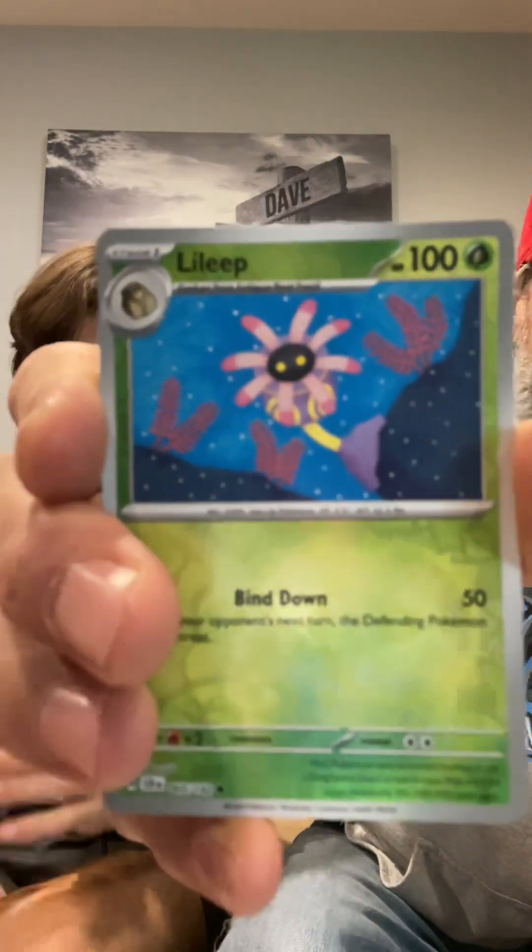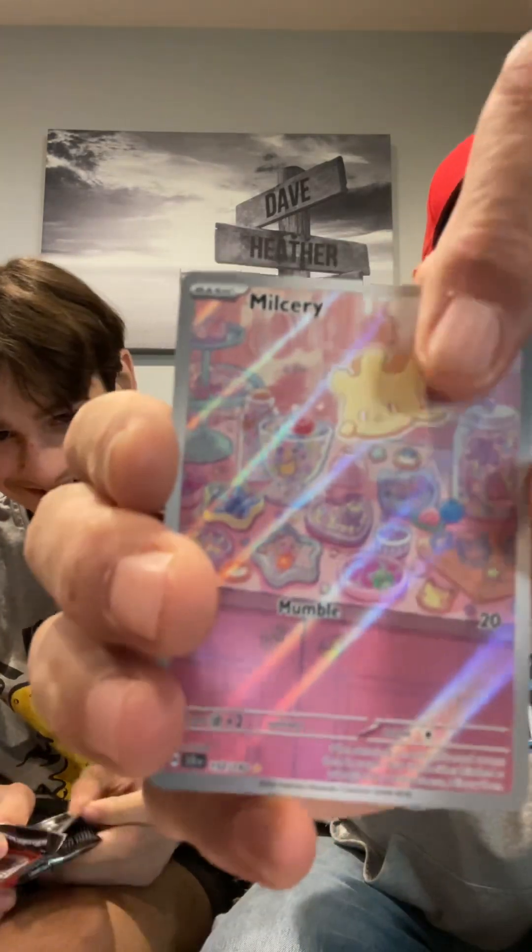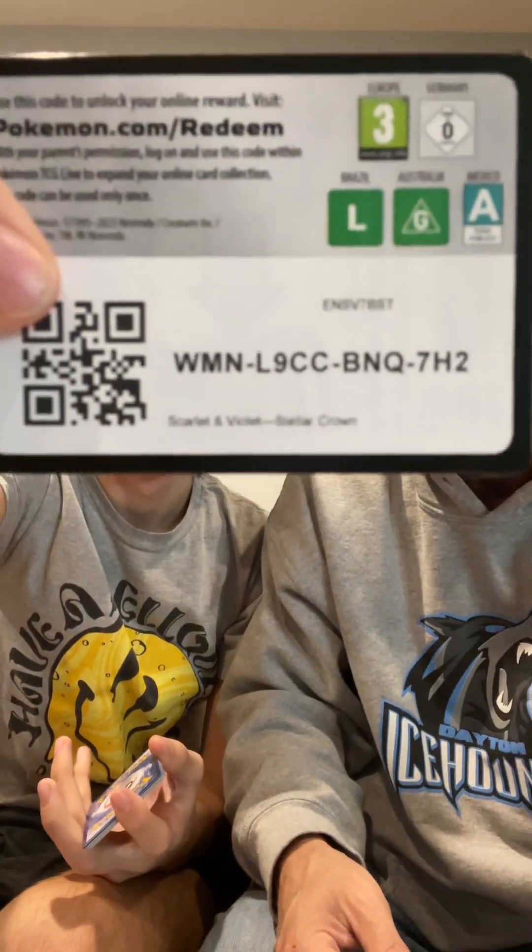I've got the Lilligant Reverse. Milcery. I've got that one again. And a Turtwig. Not the right Turtle, but I've got a Turtwig. I might have the right Turtle. There are a lot of Tera cards in this one.